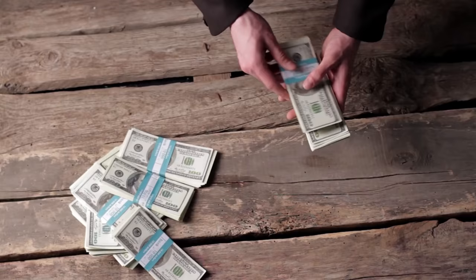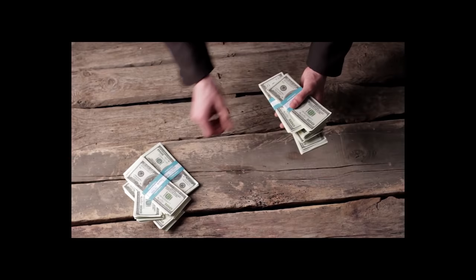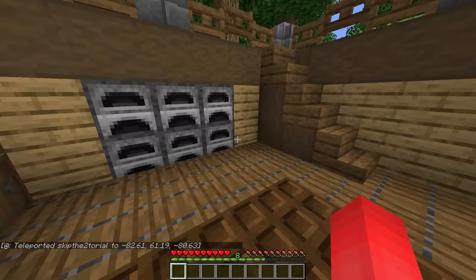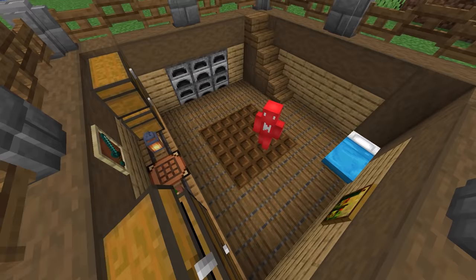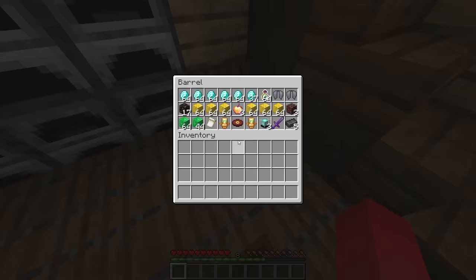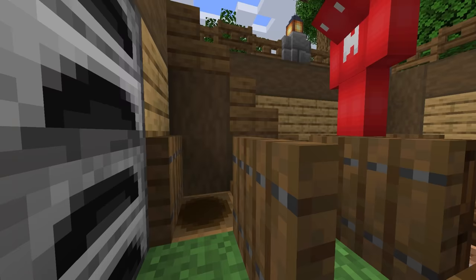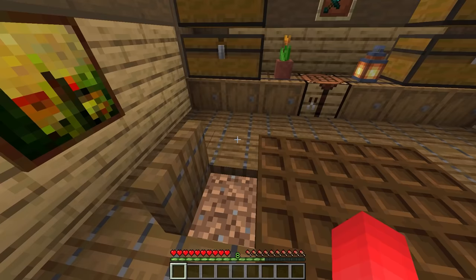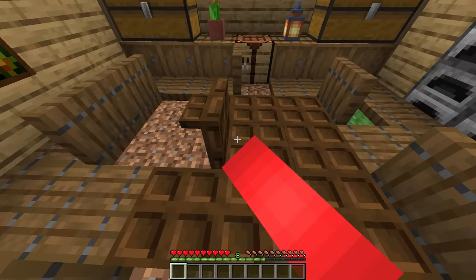Number twenty-three: when people talk about hiding money in the floorboards, it's normally in jest. But what might sound crazy in the real world actually plays out a little differently in Minecraft. If you have a setup where you're using trapdoors for your floor — which already looks good, so people would just let it slide — what they might not know is that whole time while they're walking around your base, they're actually stepping on a couple of your items. Just make sure you remember where you keep it in the floor, because nothing's going to look more conspicuous than you flipping over every single trapdoor trying to find your diamonds.